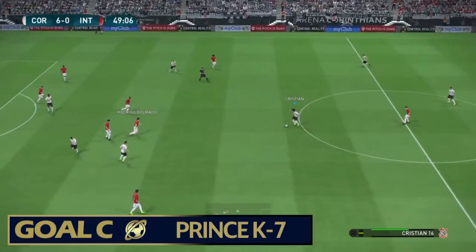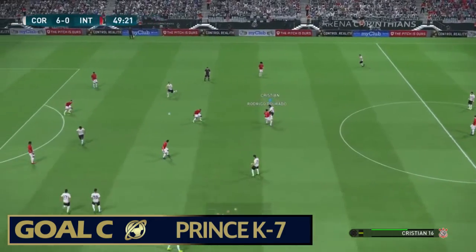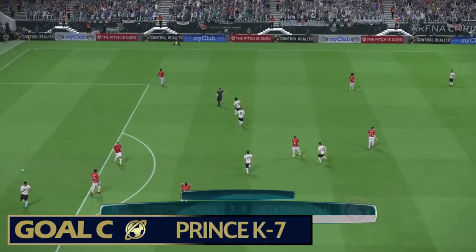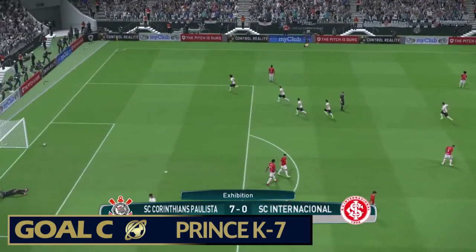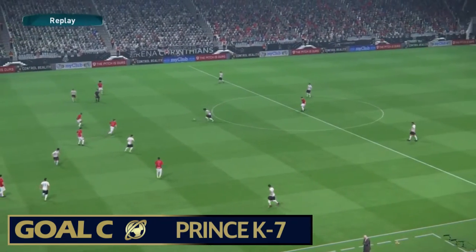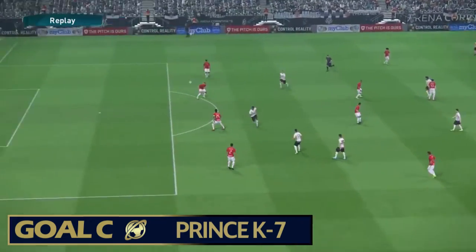Just as it closes out, Goal C is scored from Prince K7. This goal kind of starts off slow — like, where's it going — and it just absolutely thunders into the corner. The keeper can't get there. It's 7-0 on the score sheet. What about this for a strike — the ball just comes out, he's near enough in midfield, and he just has a rasper of a shot, boom, right in the bottom corner.